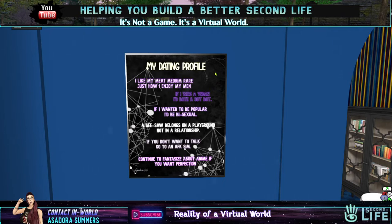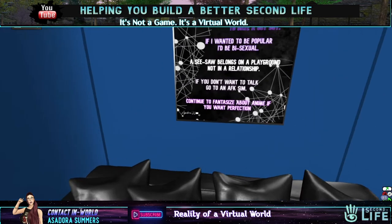If I was a vegan, I'd date a soy boy. If I wanted to be popular, I'd be bisexual. A seesaw belongs on a playground, not in a relationship. If you don't want to talk, go to an AFK sim. Continue to fantasize about anime if you want perfection. Isn't that great? I love it. I had fun making it.